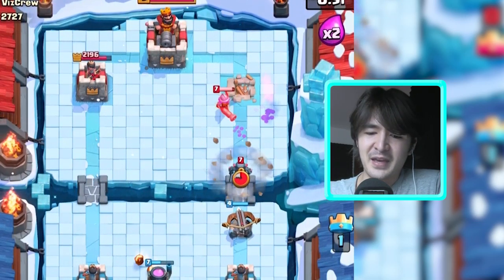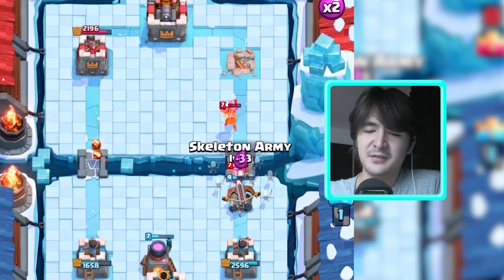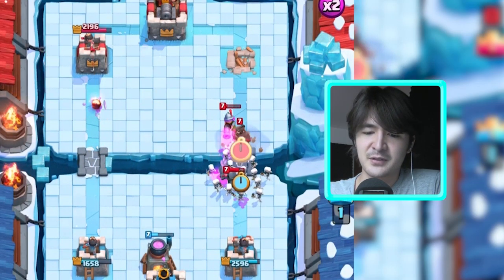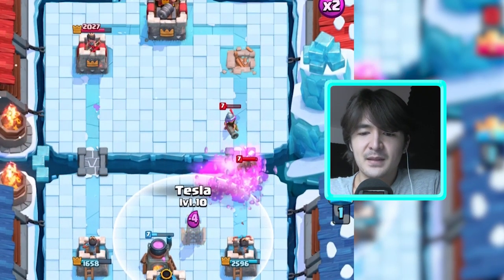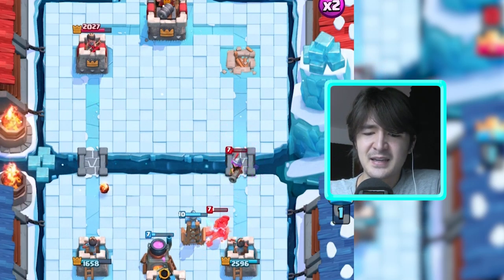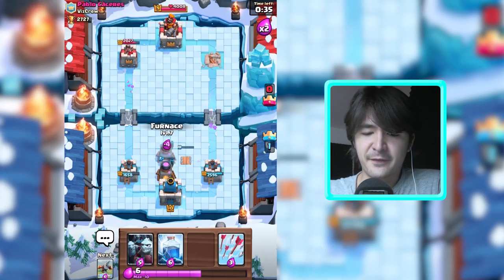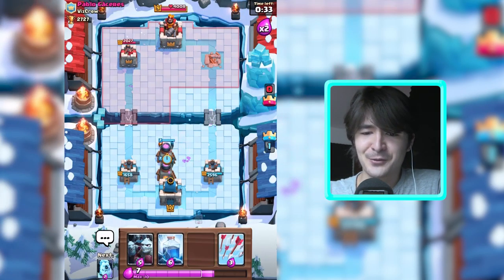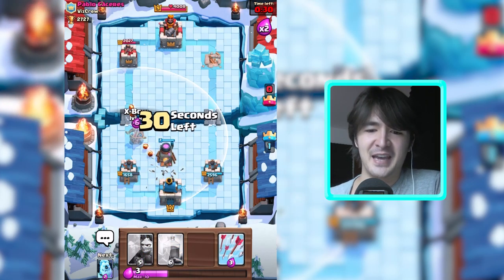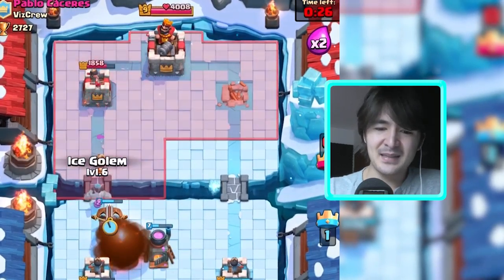The expo is really good in defense as well — just not shooting towers, but shooting stuff. Let's get this tesla up to distract this hog rider and take him down in time. Let's get another furnace and we are ready to set up our expo. I could play it in defense but let's just attack again.